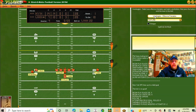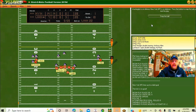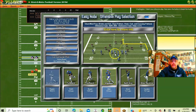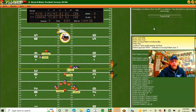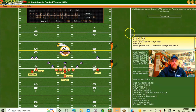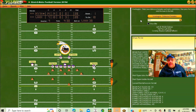First and 10 at Washington 22 — short to Monk, complete for four yards, second and six. Short to the flanker Allen — complete, 4:48 left. Short to Sanders — and there's a fumble! We lost it again. This is absolutely ridiculous.